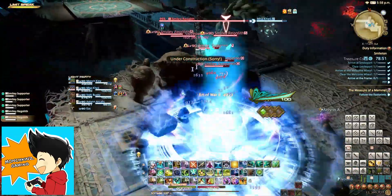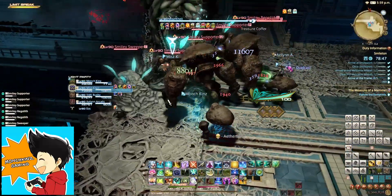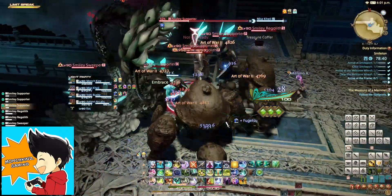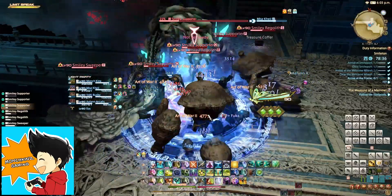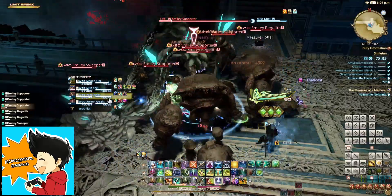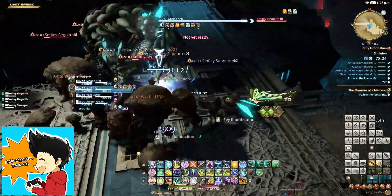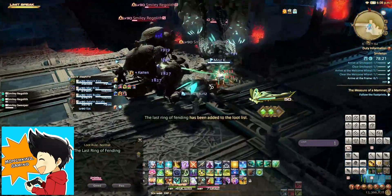Stratagem is really nice — the debuff for the rest of the party — which, for some reason, I keep forgetting to apply when I play Scholar. That's probably one of the other quality of life things: maybe it could pop straight away, without needing the fairy to do fairy animations before it triggers.